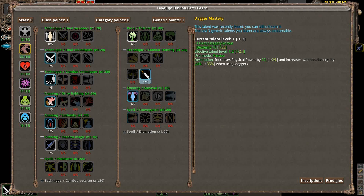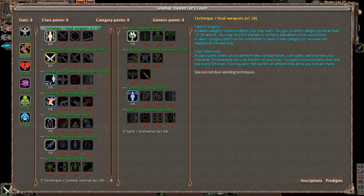Investing in talents usually has diminishing returns — on the first talent point we're getting 12 physical power from using daggers, but only an 11% increase in damage. However, it is definitely worth investing in Dagger Mastery to get more out of our daggers, because that'll be our primary weapon. In class points, we're going to drop a point in Dual Strike and continue on.